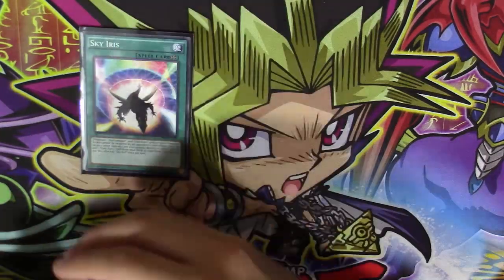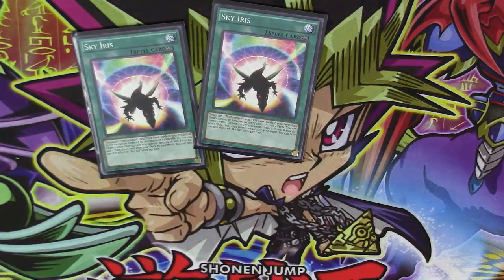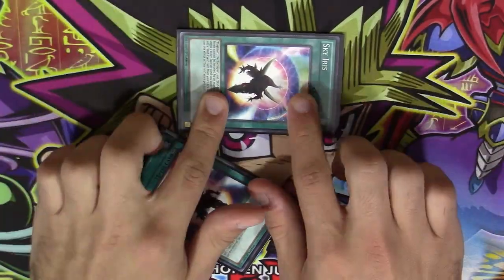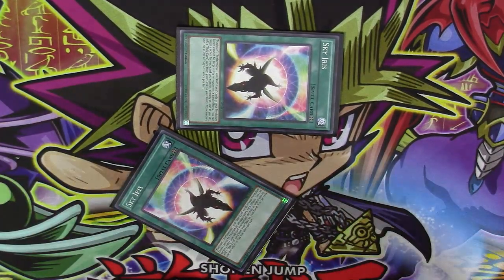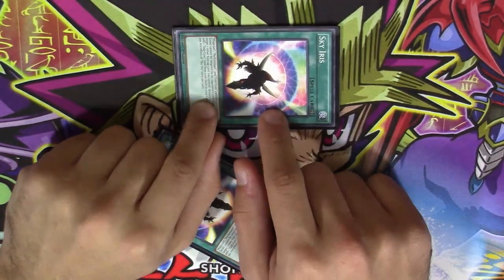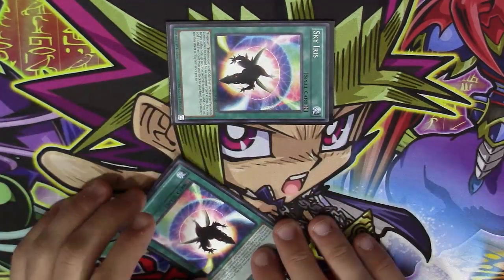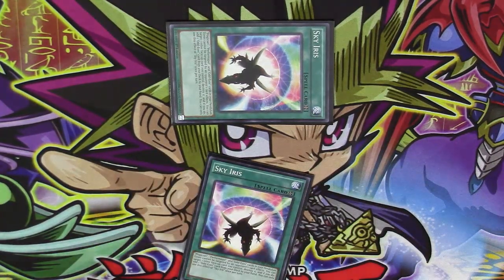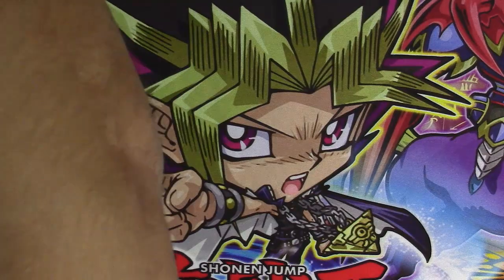Two copies of Sky Iris and two copies of Terraforming to search them. Sky Iris on the field means your scales cannot be targeted by your opponent's card effects — MST, Twin Twisters, anything like that can't touch them. It also has an amazing effect where you can destroy any card you control, even a scale, and search for any Odd-Eyes card — Odd-Eyes monsters, Odd-Eyes spells, anything with Odd-Eyes in its name.